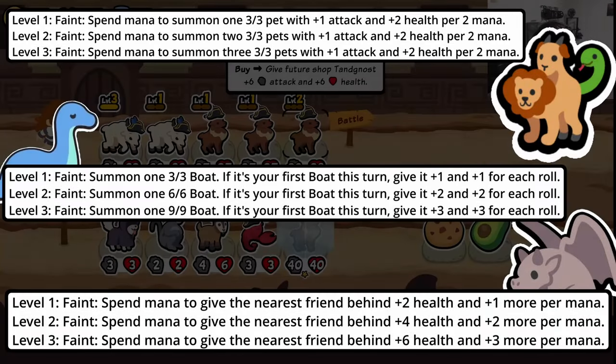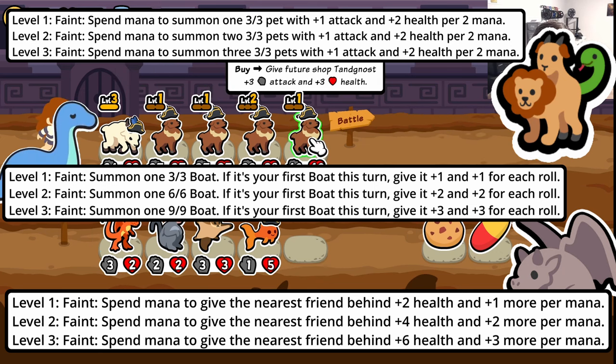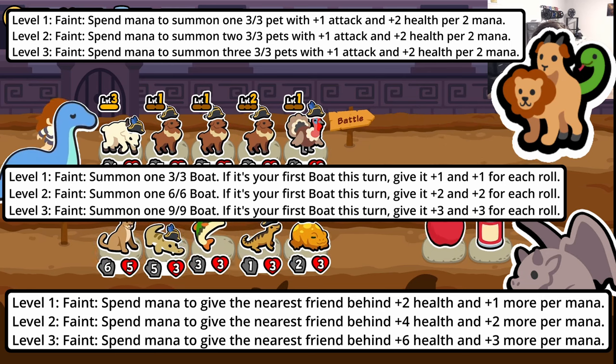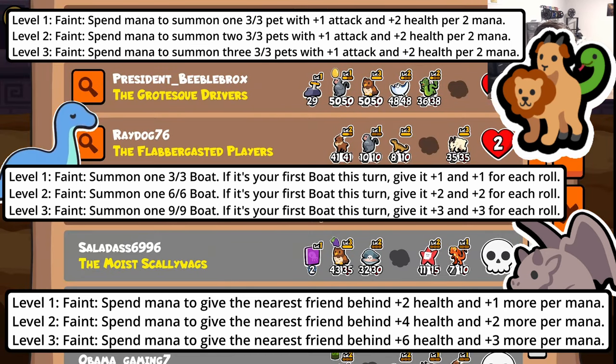They're trying a different style of balancing where you have a base ability and also a scaling ability with mana. The Chimera summons a 3/3 pet and also gains +1/+2 per two mana. It's a nerf but a different twist on the old Chimera — it still summons even if it has no mana, so it's not completely useless without mana, which I think is a good change. They did the same with Nessie and Gargoyle: you have a base ability so you don't have to have mana for the pet to be useful, but it's still benefited by mana.